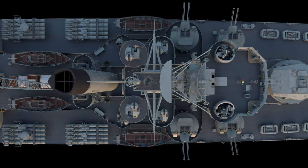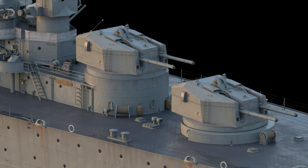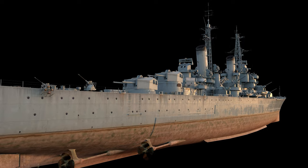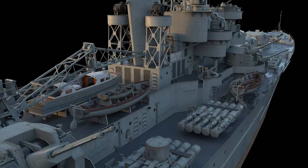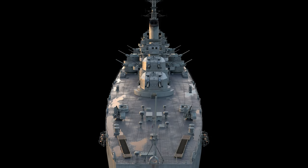The project for cruiser Minotaur was planned as an analog of the American Worcester, but utilizing British armament and radar systems. Brisbane differs from the British ship by the calibre and number of her anti-aircraft automatic guns, her torpedo armament, and some architectural nuances of her superstructure.